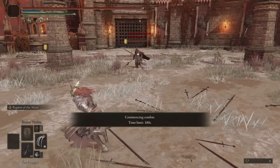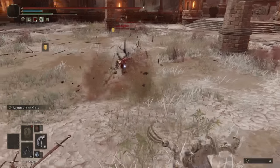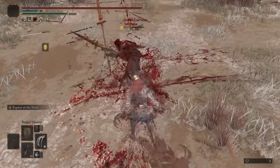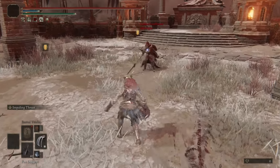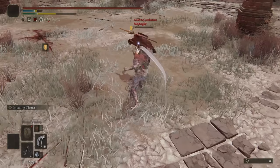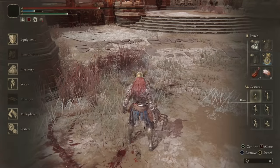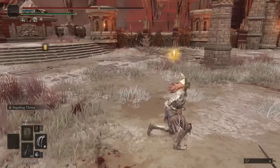Moving on to our next opponent, we have Salt Angler. Hello there — wielding what looks like two halberds. Oh nice, what are the chances he's running Raptor of the Mist? I knew you were going to do that — I am the better Raptor of the Mist-er. Impaling Thrust on a fist weapon looks pretty hilarious but I like it, I'll try to make it work. Oh, I poised through that — did a lot of damage though, like a third of my HP. Fun fight though.